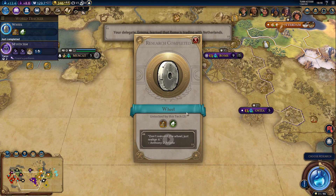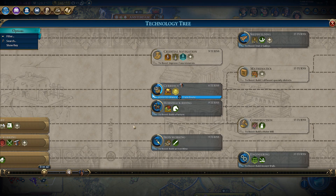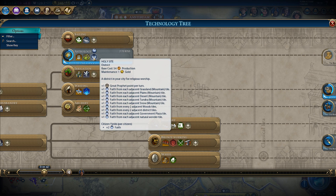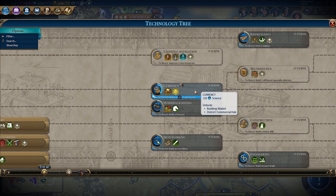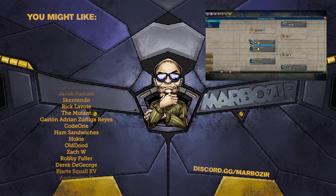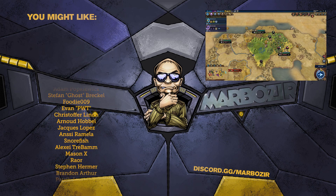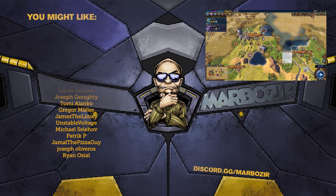I can't tell how many cities Rome has — we only know about two right now. There's the wheel. If we want that holy site then we'll need astrology — it's only two turns — and then probably currency. We'll want at least one commercial hub for obvious reasons. Anyway, that's going to be the end of this episode. Thanks for watching — leave a like if you enjoyed it, or a dislike if you didn't. See you next time, bye bye.